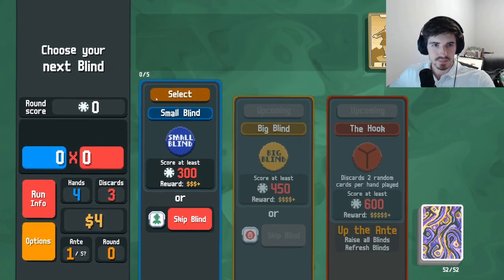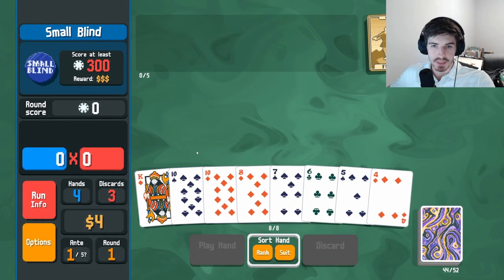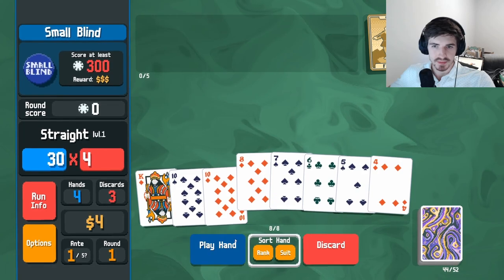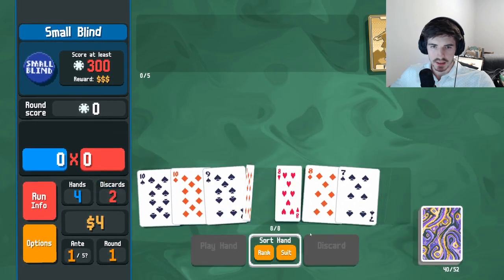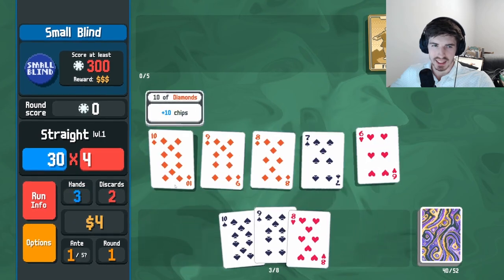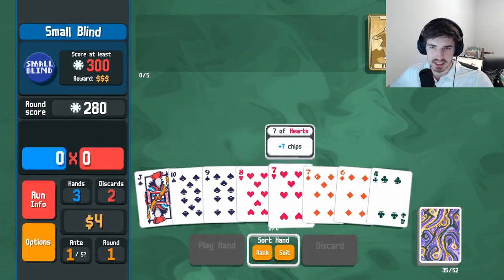My new favorite Joker of the demo is Reserved Parking. It basically has a 50% chance of giving $1 for every face card in hand whenever you play your hand. This synergizes really well with cards that increase your hand size, as well as hands that don't require a lot of cards, such as high cards or pairs. It leaves a ton of room in hand for face cards. Let me know down below what kind of synergies you've thought of for this card, as I'm sure there are a ton of other combos to try.